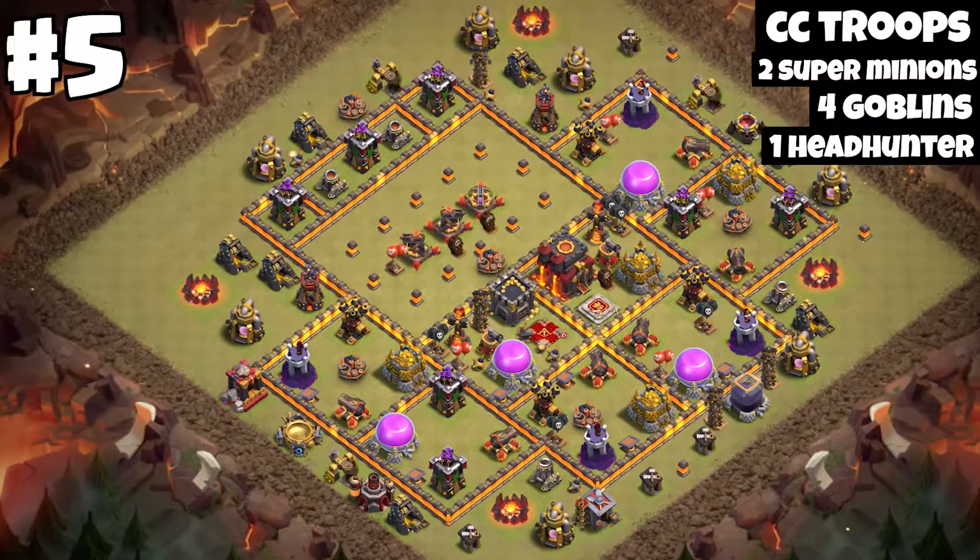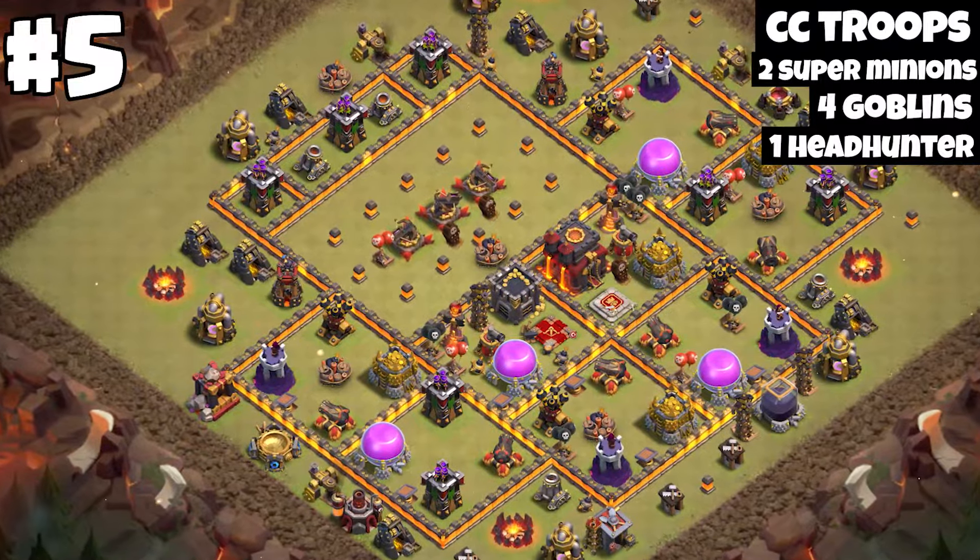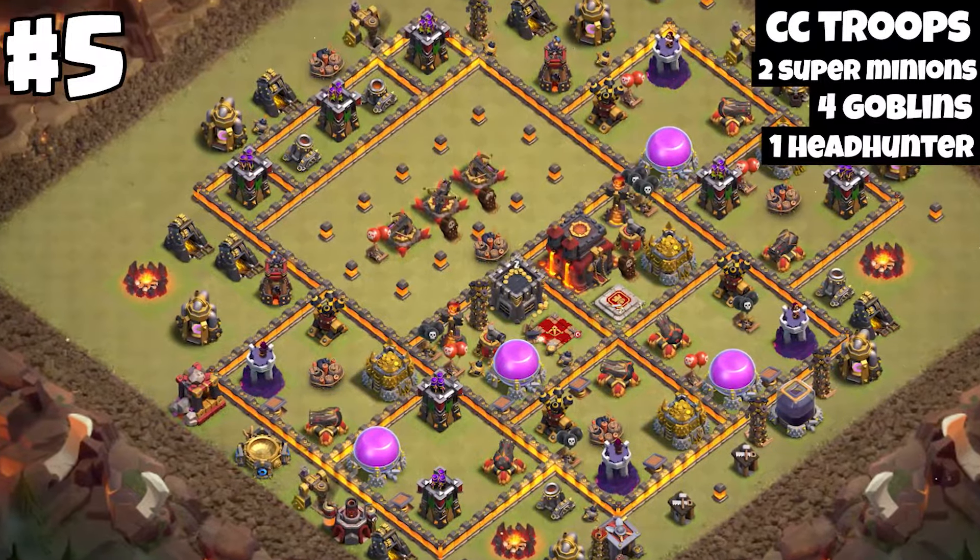This base is in my opinion very difficult because it has many compartments, and the clan castle is difficult to lure because it is in the center — that makes it hard to lure. Don't forget to use the cc troops I recommend because those are the best of the best.